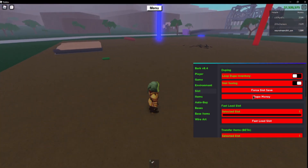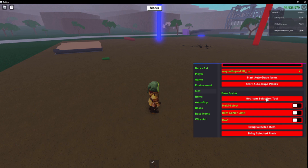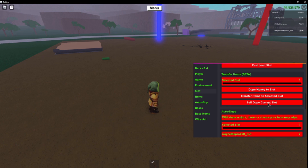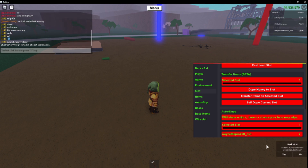I'm going to quickly show you what you want to do: go over to slot, go down there at the bottom — where is it? — 'Self dupe current slot.' Go ahead and press that, then press yes.